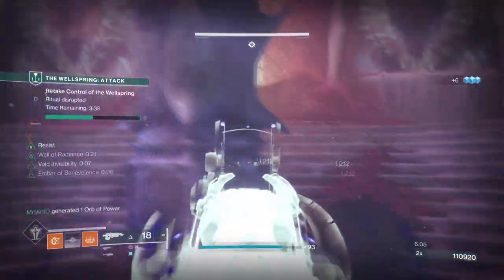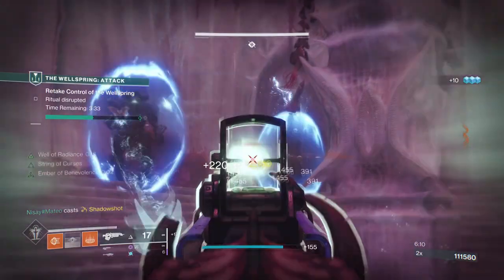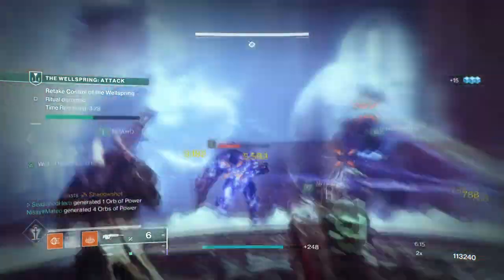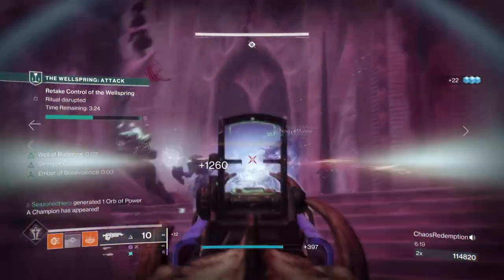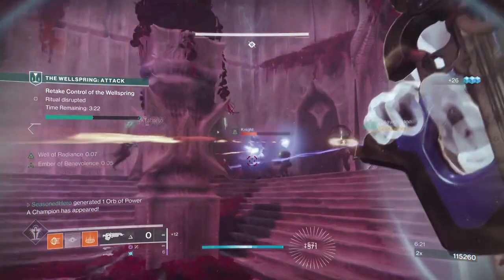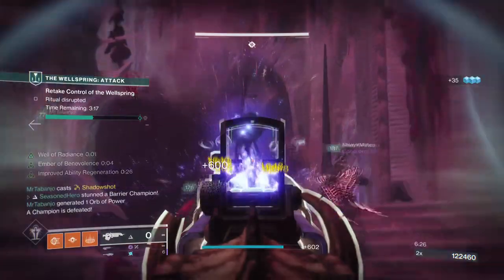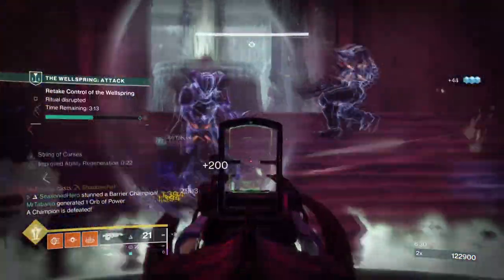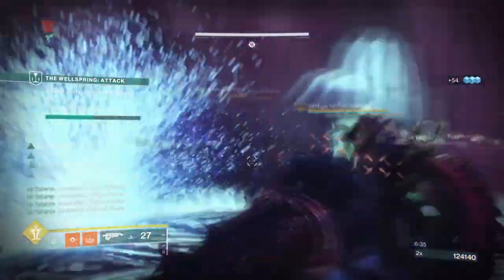Both builds focus on getting your super up quickly, but the Stag is focused more on having constant damage resistance available while Phoenix is all about chaining one super to another. The great thing about the two is that having both on the same team could allow you to retain a non-stop healing fort that heavily out-heals any incoming damage. The Well build is better at staying back and supporting others while getting your super ready, while the Stag is more for aggressive players in terms of exotic identity. Either way, the Well build is great for support and that should be a big plus to anyone's playbook.